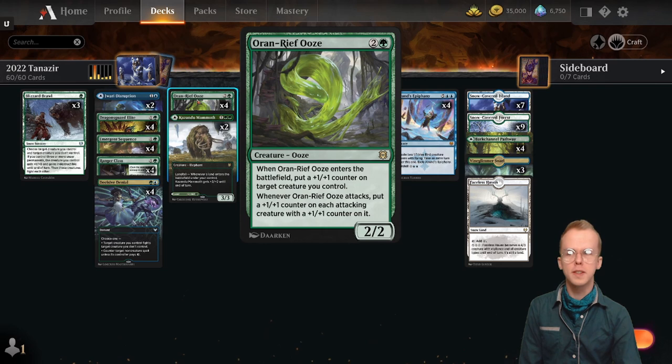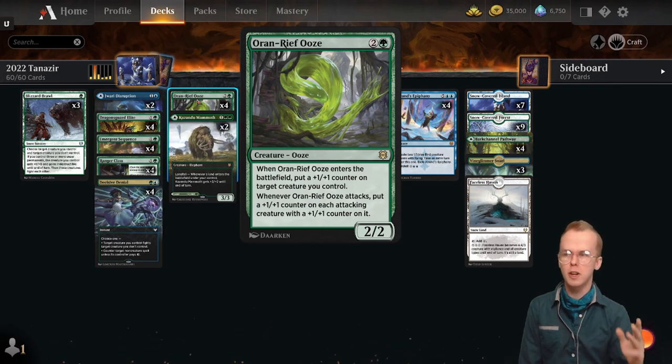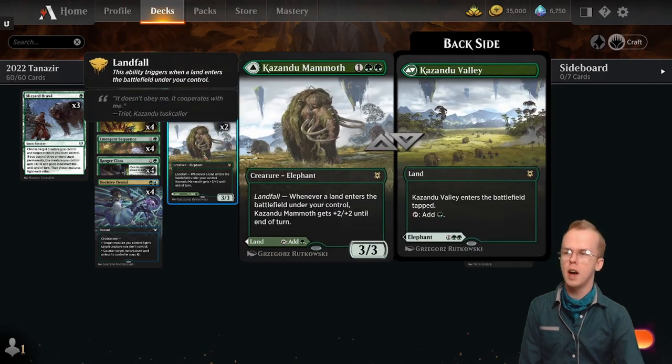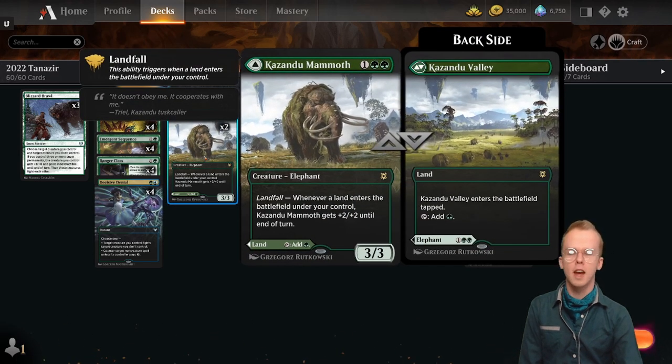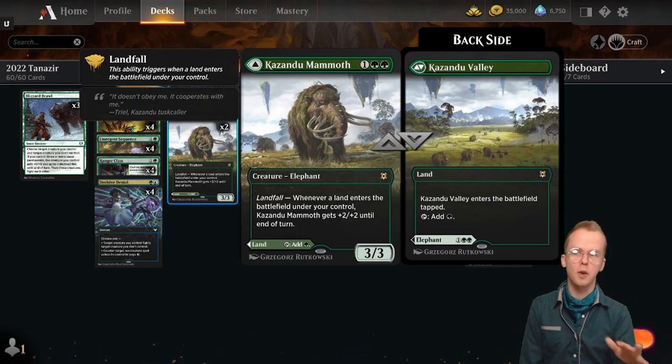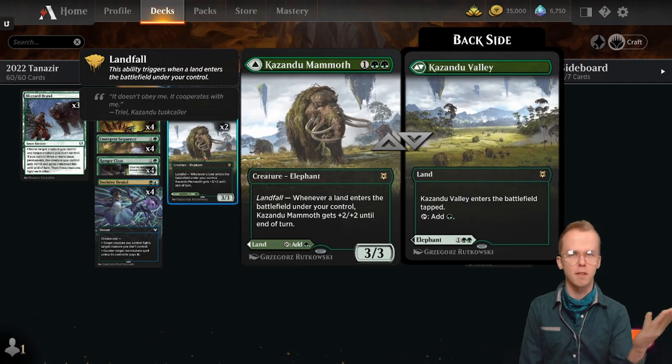We have Oran-Reef Ooze. This is our kind of big powerhouse-y curve-out creature. It gets more counters on all of our two-drops and also works with some of the top end. Kazandu Mammoth is just kind of curve stabilizing — it's a way to put more lands in the deck without having consistent flood-out issues.